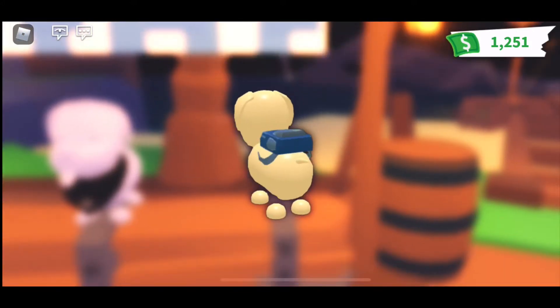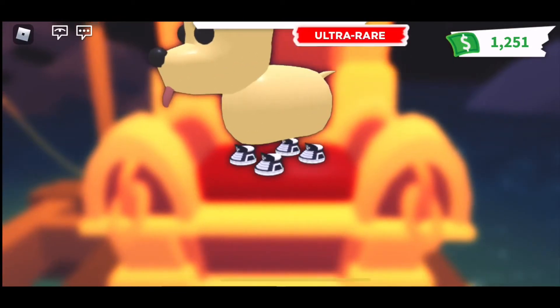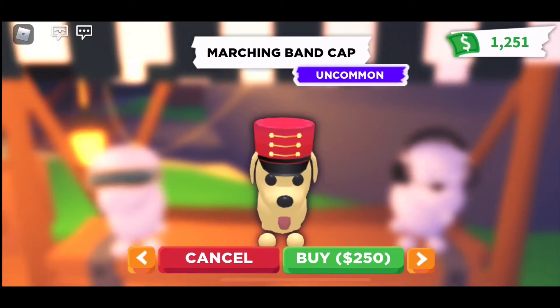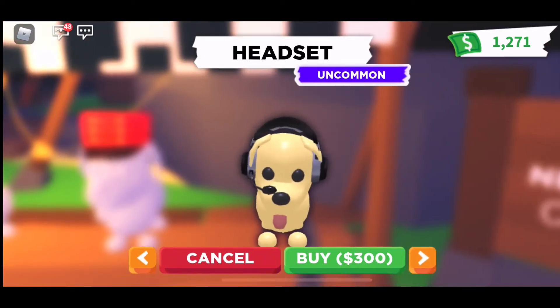First we have the red necktie, followed by the black bandana, then we have the blue backpack — those are all common repeated items — followed by the black high top sneakers, the cyborg shea, and the marching band hat. Those are all repeated items as well.